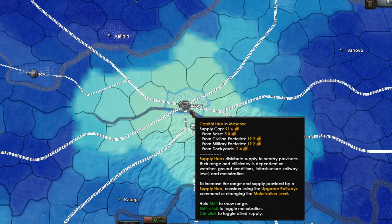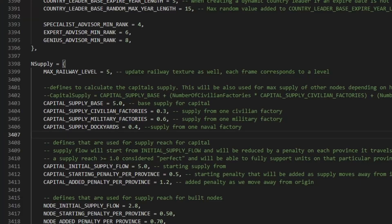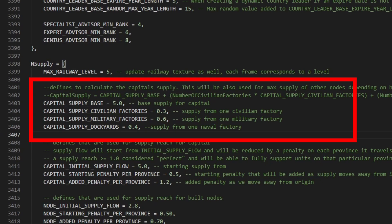Supply flows from your capital. Your capital has a base supply of 5. In addition to this, you also get 0.3 per civilian factory, 0.6 per military factory, and 0.4 per dockyard that you control.